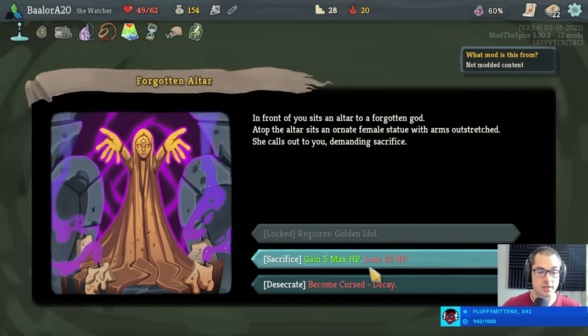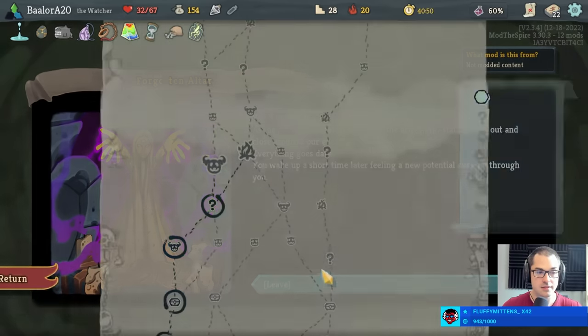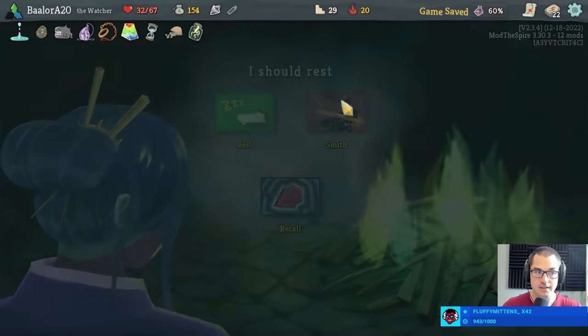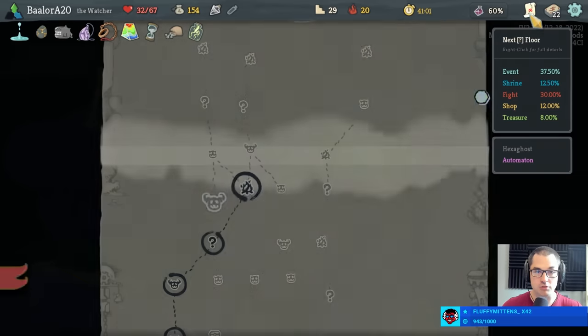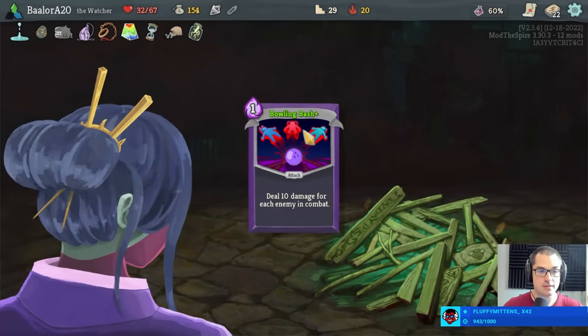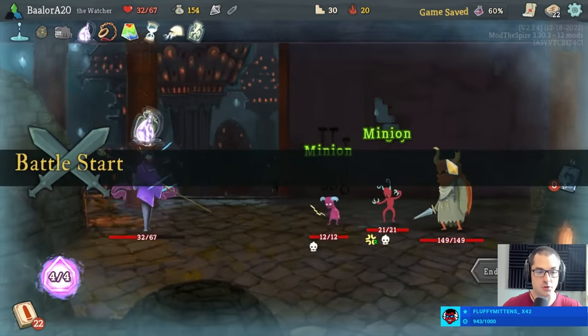I don't feel like I'm going to need these hit points, so you can have some. Take a bit of max health — I actually don't even think that's a bad thing. Let's take another upgrade here — upgrade bowling bash. Bowling bash is a really good way to kill Bronze Automaton, by the way, so I really quite like having the upgraded version for that fight. Also quite good in this fight. Spectacular.